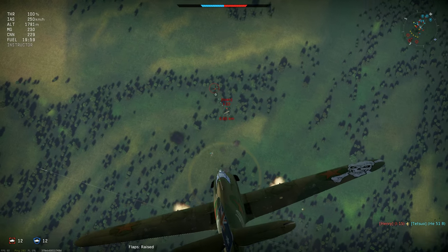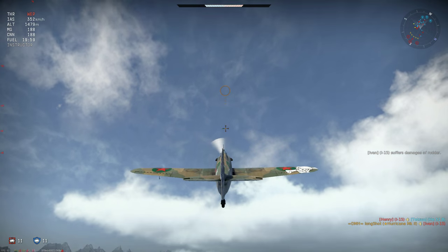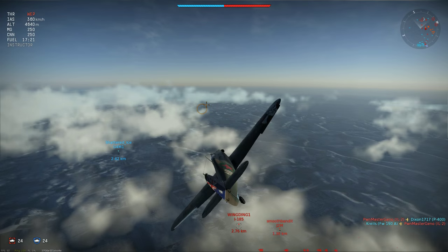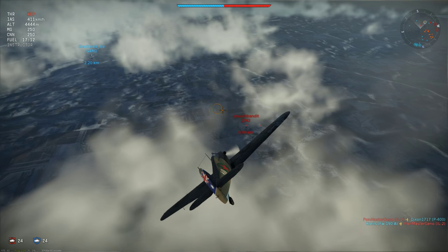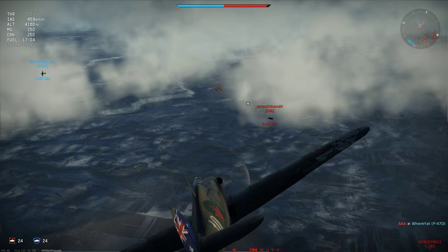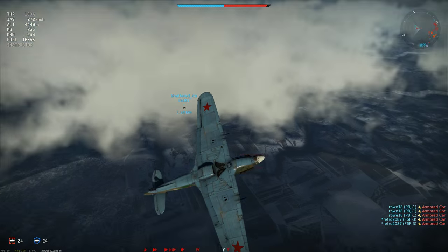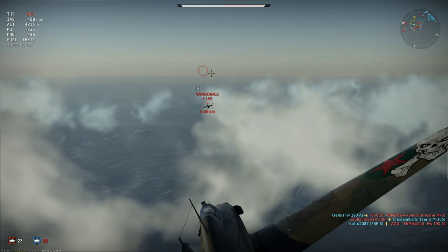Despite the Stalincane's shortcomings as a boom-and-zoomer, let me show some experiences at bomber altitude — some of you might find this surprising. What do most pilots think when they see a Hurricane at 4,000 or 5,000m? Either they regard it as an easy kill, or just a nuisance to ignore while attacking bombers. And that's exactly what this pair of Russian planes are doing — paying me no attention while they engage the G4M1. Shavaks work really well with a deflection shot; just make sure you allow extra lead distance ahead of the indicator.